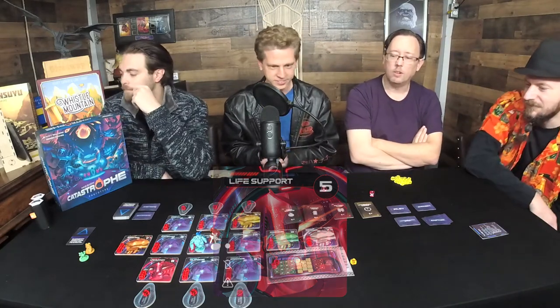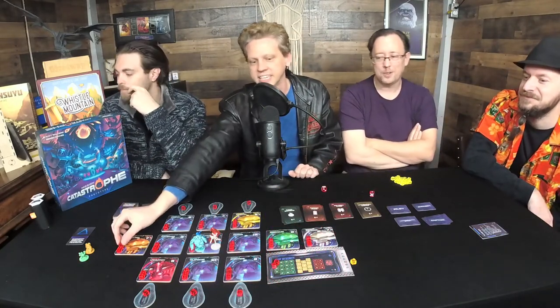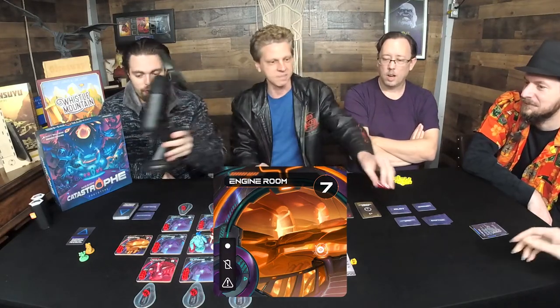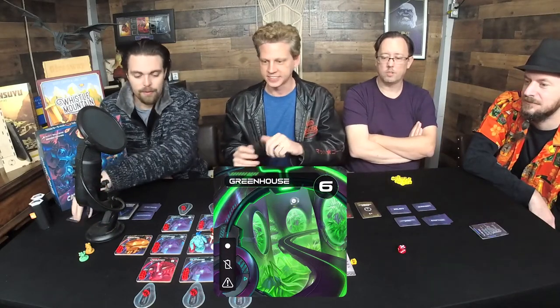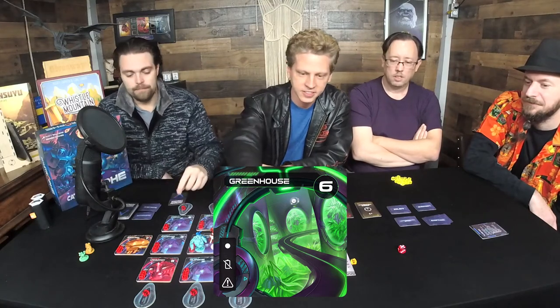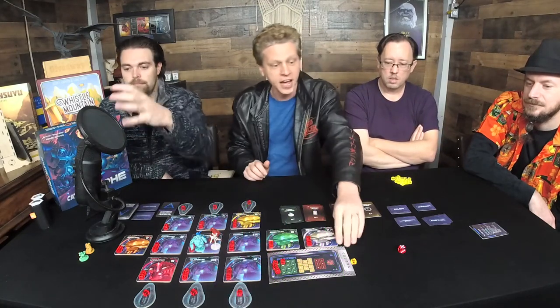Now you're picking the turn order. That's a seven — oh that's a hard one — the engine room takes a hit. You're fine, I turned it down. Six — the greenhouse. I think you have it at five, so that is our initial damage.